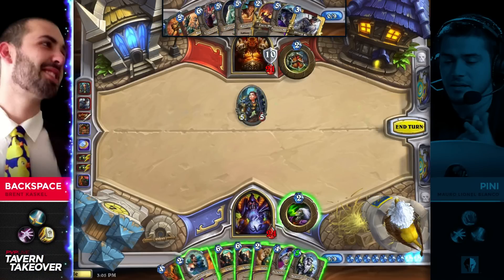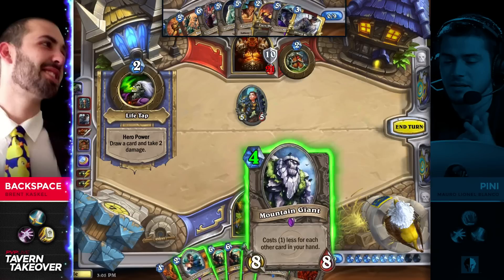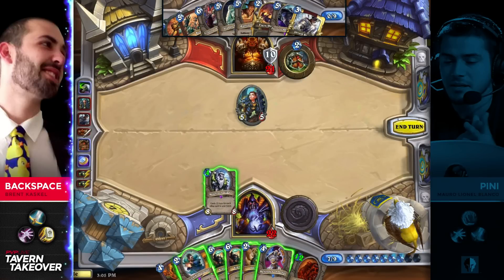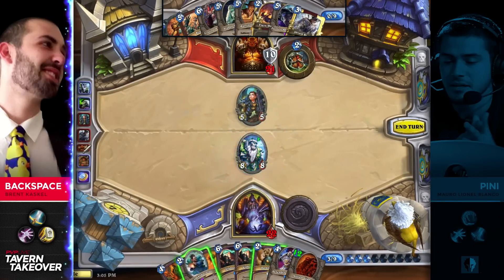The Mountain Giant — especially with how many cards he's drawn, even though he doesn't have the Shield Slam — if I'm sitting against this, I'm thinking about Shield Slam at this point, especially when they develop the Shield Maiden into such a high armor count. Life Tap is certainly the play he's going to look for here, but I don't think he's very comfortable about it because even without Shield Slam, this can just be dealt with by the Shield Maiden.